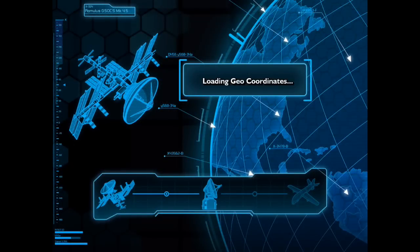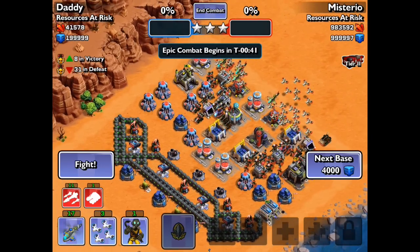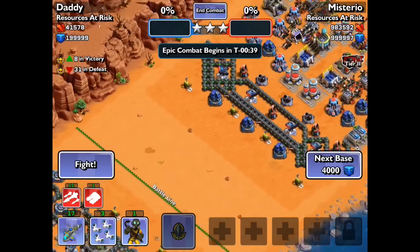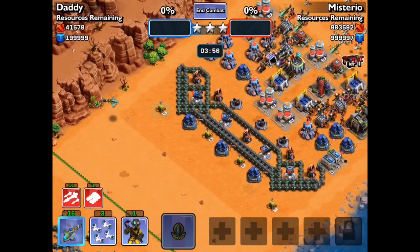Getting two million resources is cool. I can see the reason why they did it because with the new storages, if you can take 20% each raid, I don't want someone stealing two million of each from me. This looks like a good base — we're going to raid this one.